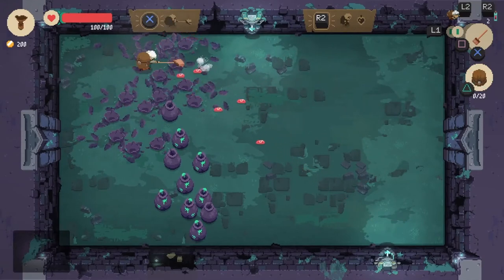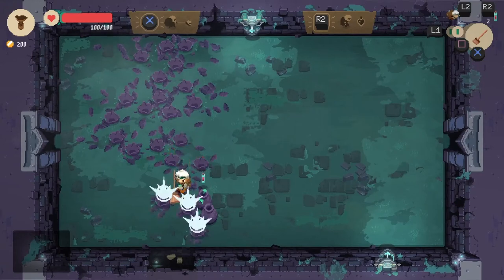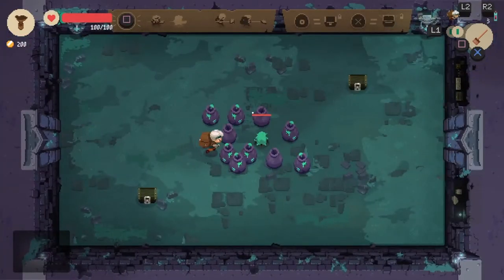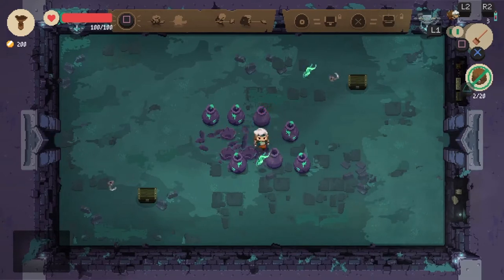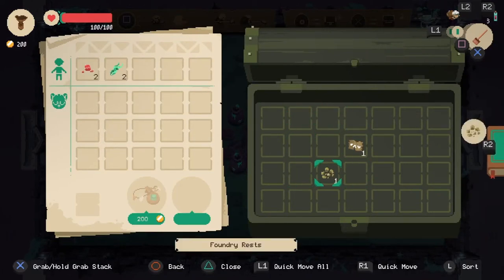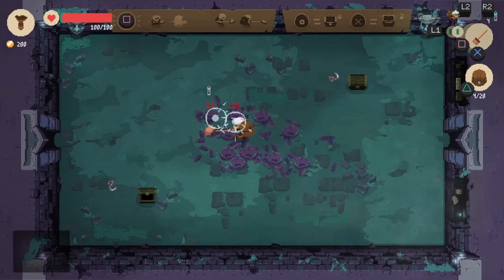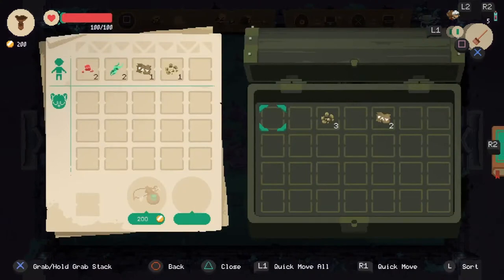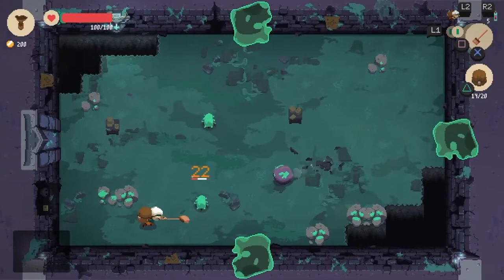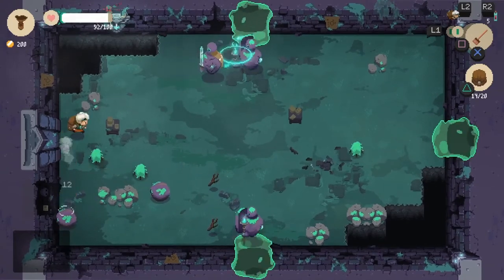The combat is very straightforward — I haven't run into many things with complex mechanics. You start with your handy broom. Throughout your journeys in the dungeons you'll come across chests which have different artifacts within them. As you get more in depth into the game, there's a little more stipulation on what you can take and how. Your inventory is limited, and as far as I've played I haven't come across an inventory expansion such as a backpack.